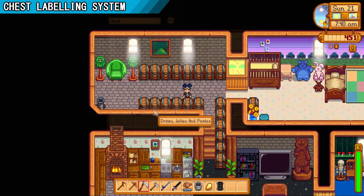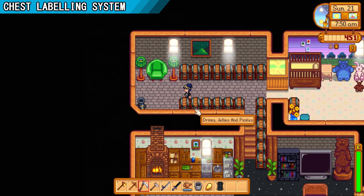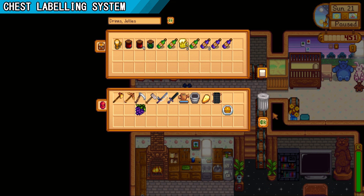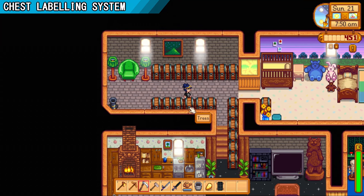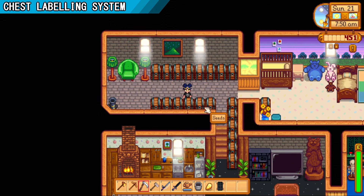To use this mod, you will need to open a chest. Above the chest inventory there's a little space where you can write anything you want to label your chest, and then click OK. When you mouse over any chest you will see the name of it, so you'll know what you've put inside without having to open every chest.